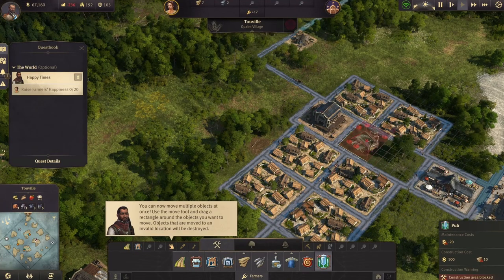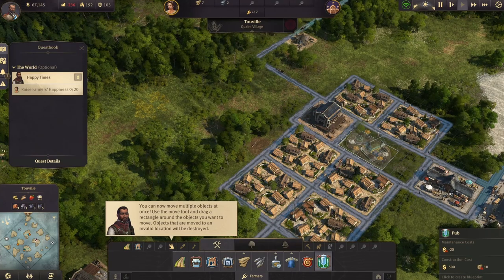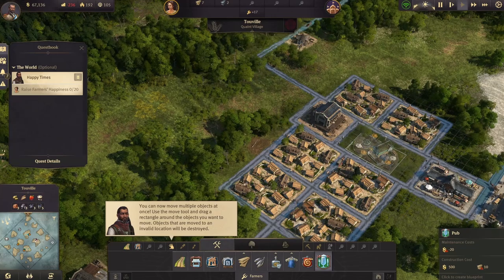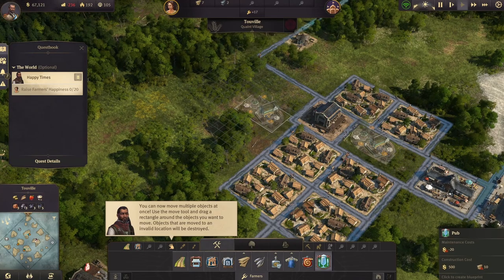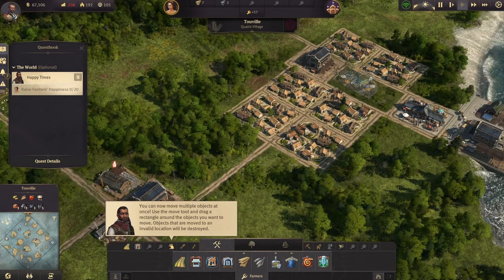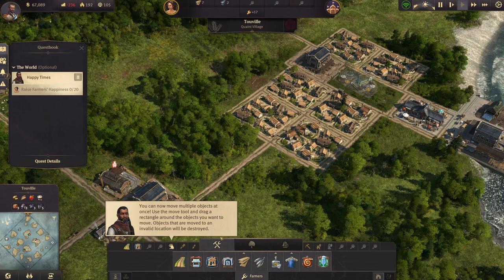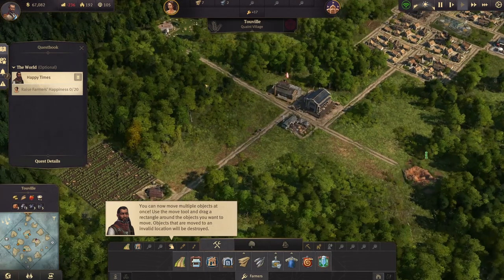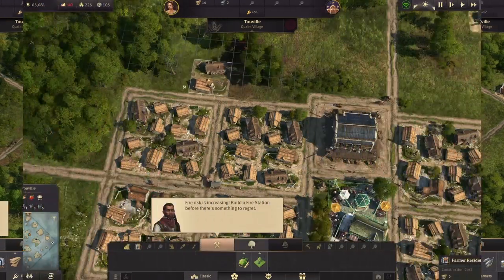I'm going to get our bar set up, and then you want to do some decorations around the bar once it is set up. I don't have the supplies for it right now, but you can always place it and then upgrade it when you get the supplies — it kind of gives you an idea of where things are going to be, like a placeholder.